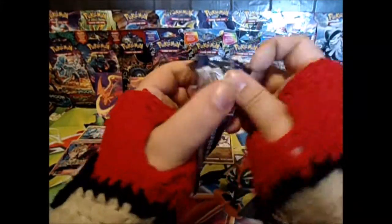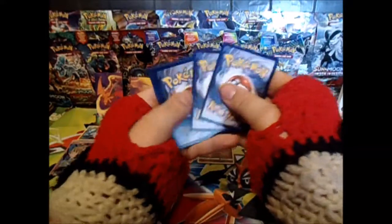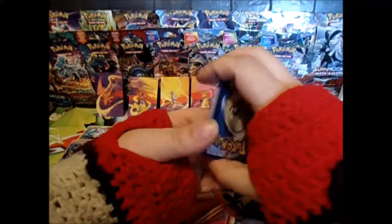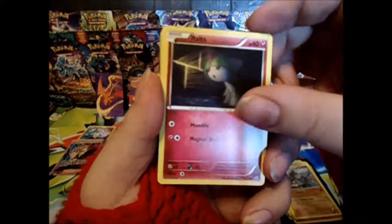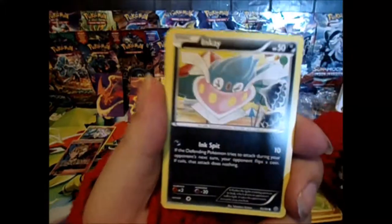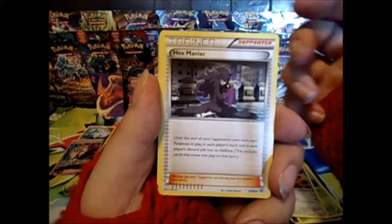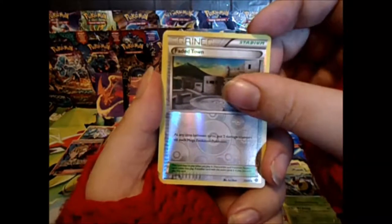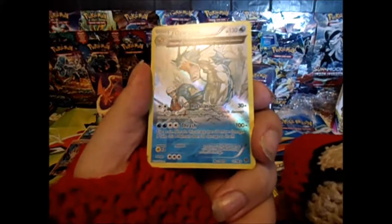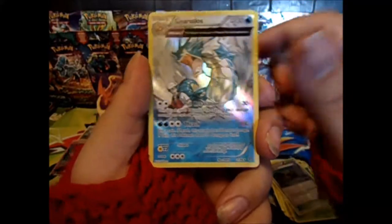Ancient Origins pack — code card doesn't matter. We have a Gligar — nice and heavy. Ralts, Oddish, Inkay, Kommo-o, Matang, Hex Maniac, Vespiquen, Fated Town — that was a pretty good card back in the day. And a Holographic Ancient Trait Gyarados. Nice.